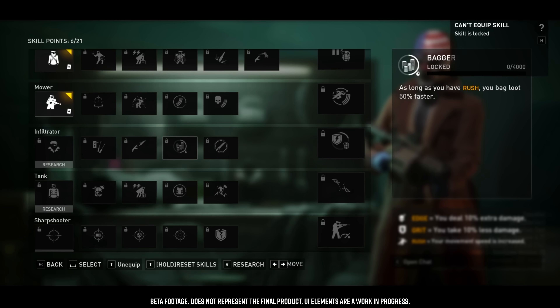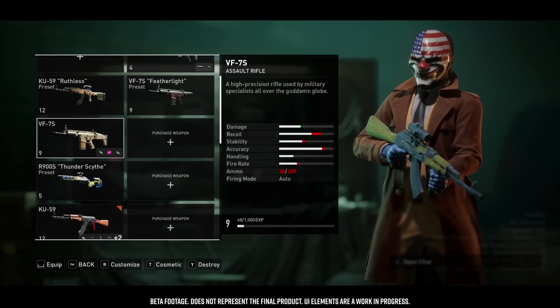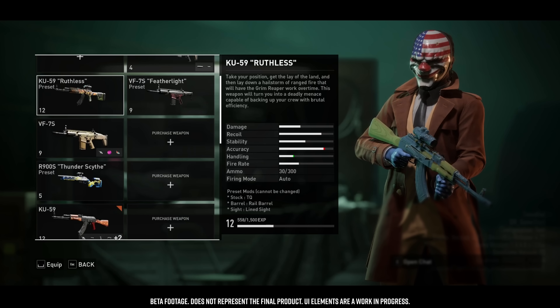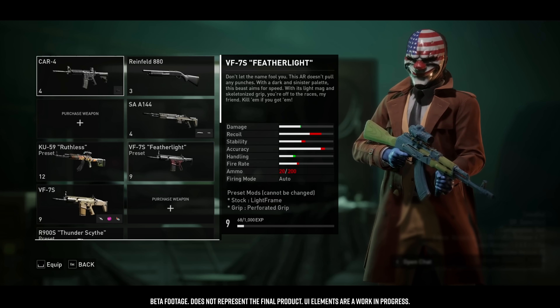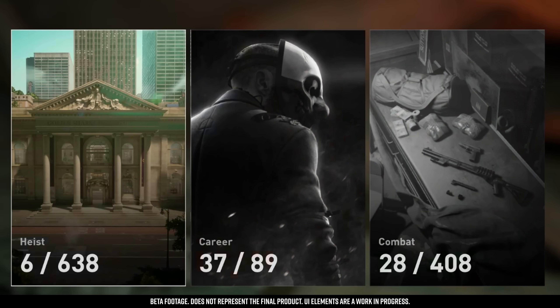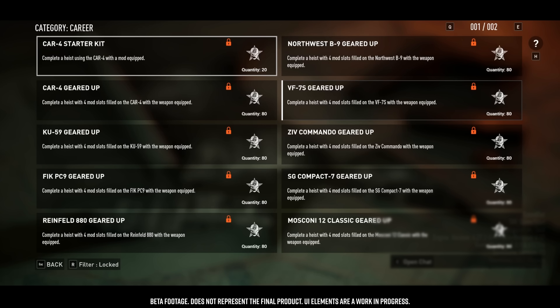As you complete challenges, you earn Infamy points which increase your Infamy level. There are 150 levels at launch. At level 100, the last gameplay unlock — the final skill point — is reached. At that point you have all base weapons unlocked, all gameplay features, and all skill points. After that, from 100 to 150, it's only cosmetic rewards — basically bragging rights. As we add more challenges post-launch, there will be easier methods to reach level 100.